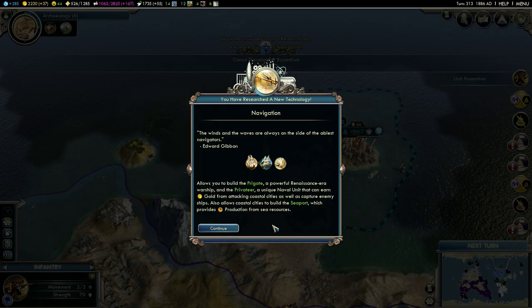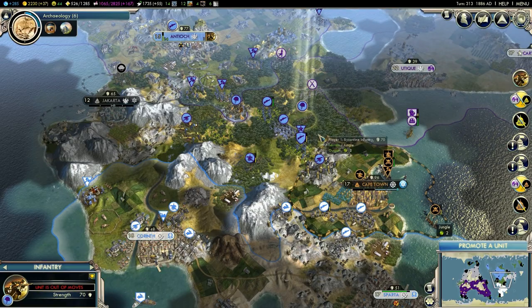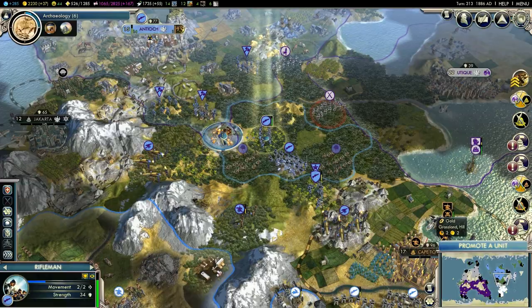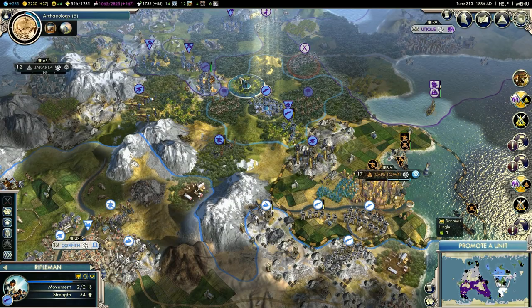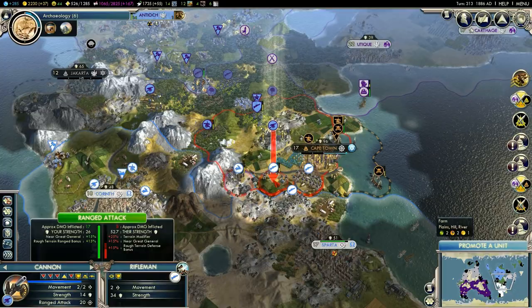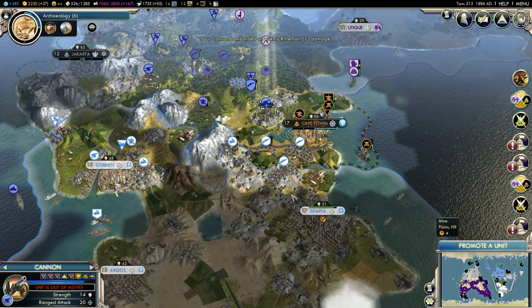Fantastic, and they are bombarding Sparta — nice. The winds and the waves are always on the side of the ablest navigators. Yeah, I took a long time with Navigation to build it. Okay, let's take the infantry forward. Let's put the riflemen tier of upgrade next turn. These riflemen will do the same. We will wait there. The cannon will continue to bombard. We will fortify to heal.